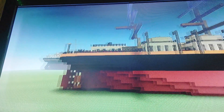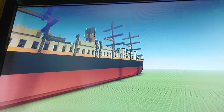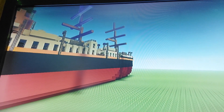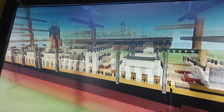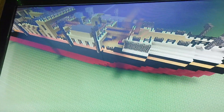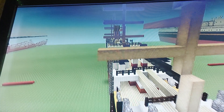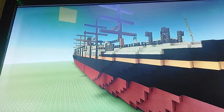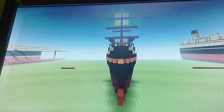This build is 128 blocks long in total and 15 blocks wide overall, but the actual hull of the ship is only 11 blocks wide. The 15-block width accounts for the masts.